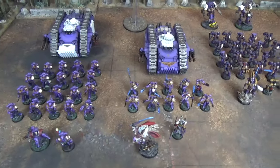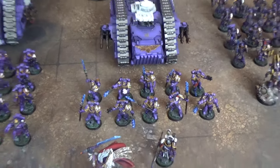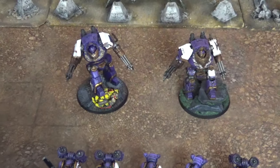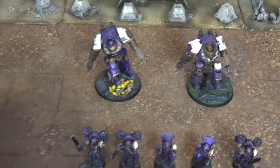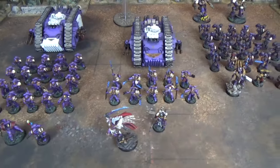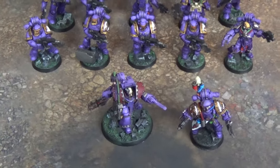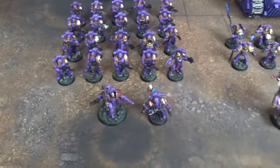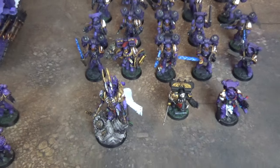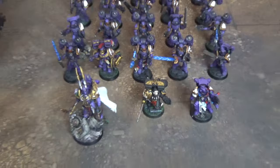Moving on to the other Elites, we have a squad of ten Palatine Blades, all with power spears, and a Contemptor Mortis Talon with twin Kheres Assault Cannons. The Emperor's Children officers also include a Forge Lord wearing Cataphractii Terminator Armour. Joining the Assault Squad is Lord Commander Eidolon, equipped with a Jump Pack, and this squad will also be accompanied by a Chaplain with a Jump Pack.